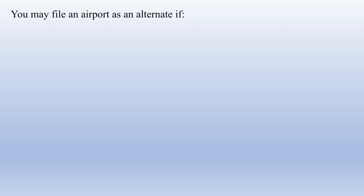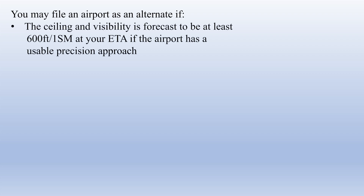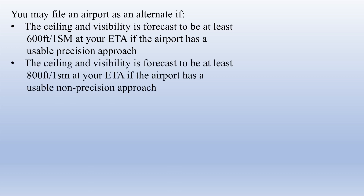There are some weather requirements as to what you can file as an alternate airport. In order to file an airport as an alternate, the weather needs to be a ceiling of at least 600 feet and a visibility of at least one statute mile at your estimated time of arrival at that alternate, if the airport has a usable precision approach — something like an ILS that has a glide slope. If it does not have a precision approach but does have a usable non-precision approach, then the ceiling and visibility needs to be forecast to be at least 800 feet and one statute mile at your estimated time of arrival.